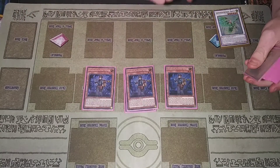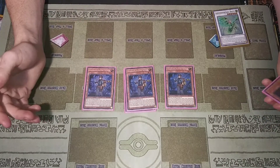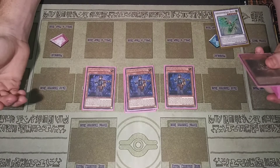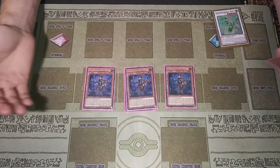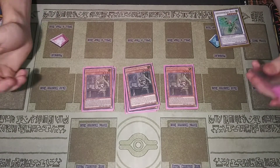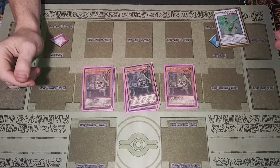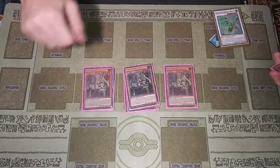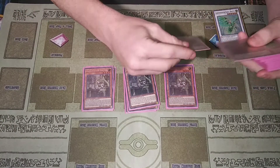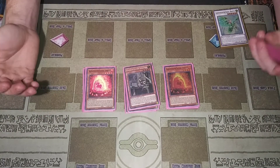Continuing on, I play three Seeker. All the Emancipators are going to have the same excavating effect, but Seeker's effect is: if you control an Emancipator monster, you just get to special summon him from the hand. Analyzer: if your opponent only controls a monster and you don't, you get to special summon this card from your hand — same excavate five, special summon a rock monster.